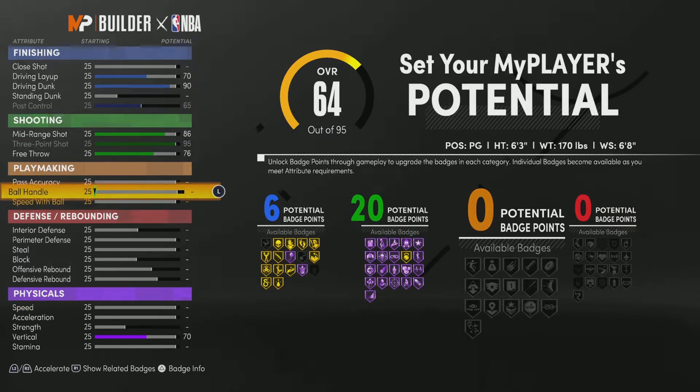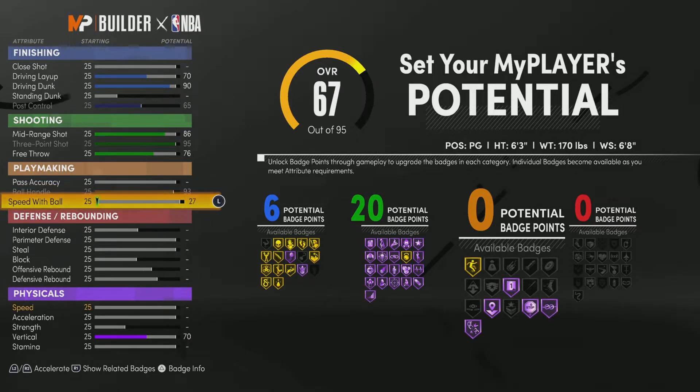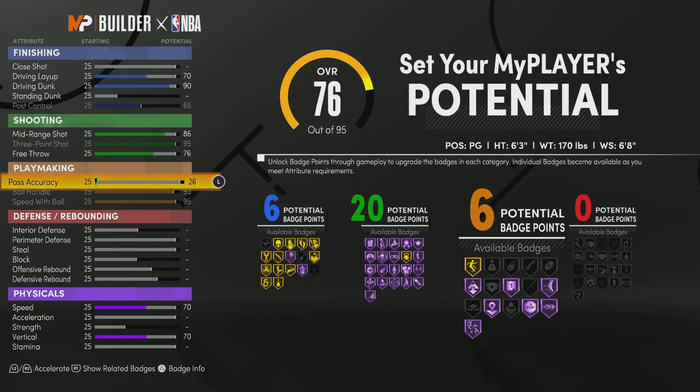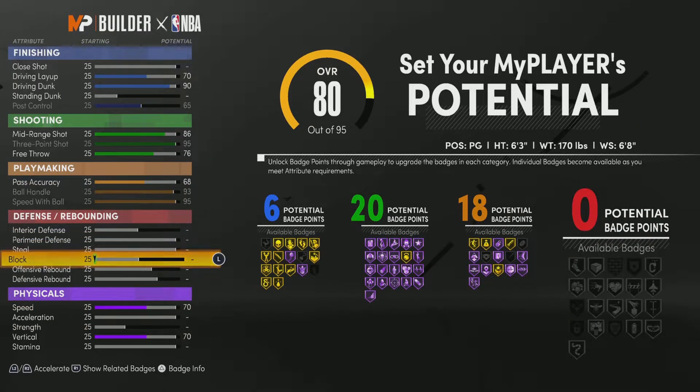Next up we've got the playmaking. For Damian Lillard we're going to max out the ball handle, max out the speed with ball, and then raise the passing accuracy up to just a 68. That gets us exactly 18 playmaking badges.